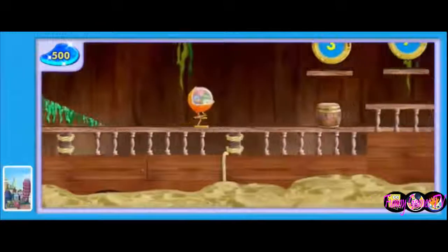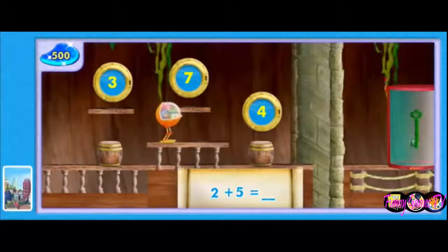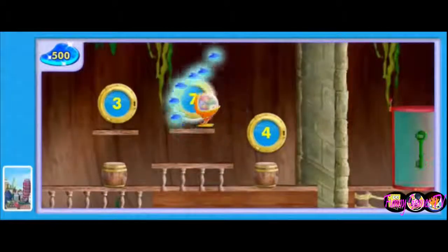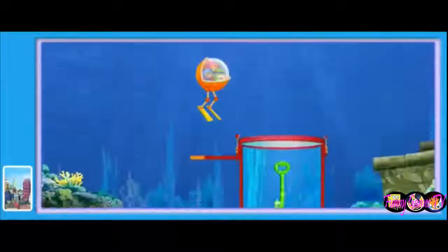Nice sliding! We're so close — only one more wall to go until we reach the last key! Two plus five equals what number? Great adding — two plus five equals seven! Glittering gizmos — it's the last key!